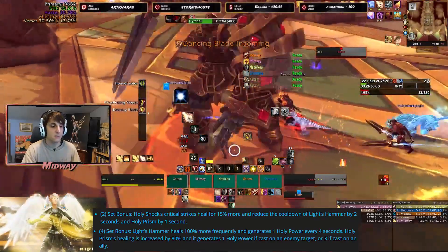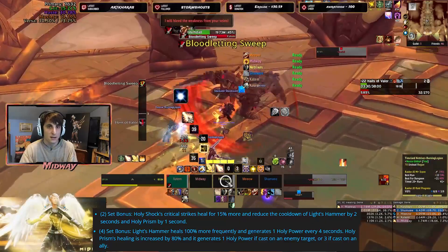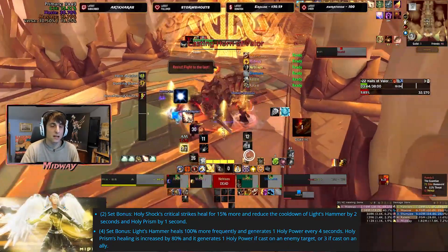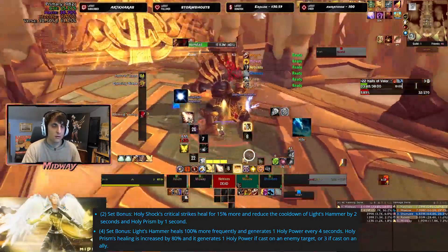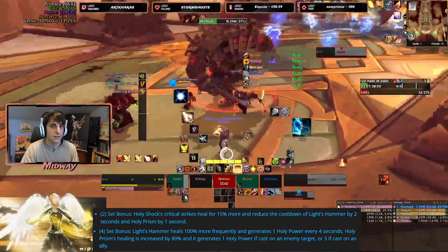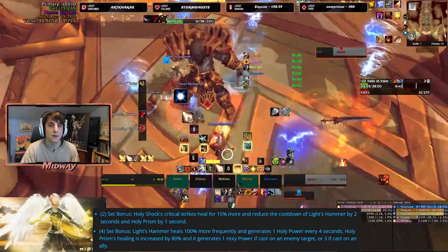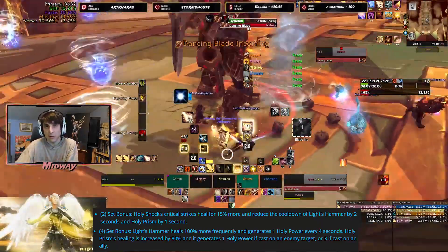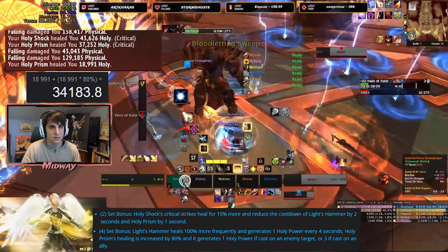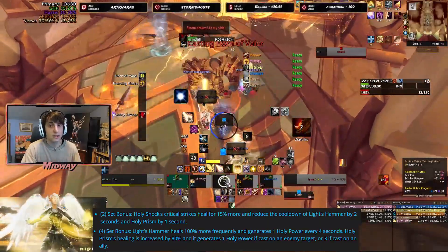If you combine this with the two-set you get a little bit of cooldown reduction whenever you critically strike with a Holy Shock. You could get Holy Prism down to like 15 to 20 seconds — the baseline cooldown is 20 seconds — so you could have it at maybe 15 to 20 seconds. You would just be able to generate a lot of Holy Power through using Holy Prism onto allies. I calculated something around 30k healing taking into account the numbers on my character on live servers plus the buff, so it's not going to be too much healing but it will be meaningful spot healing, and you also get the Holy Power which helps everything else you're doing — whether that's damage with Shield of the Righteous or just normal healing.